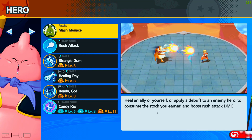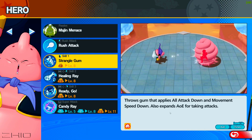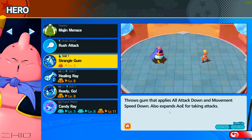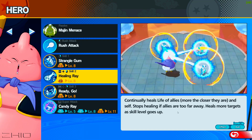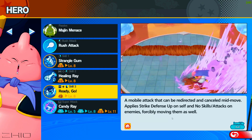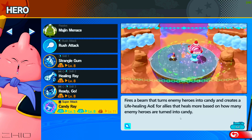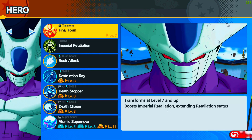Majin Buu — he can heal ally heroes. His energy blast combos make him a range attacker. Spangled Gum applies a debuff to enemies — you actually go that big. And we do have a healer: Healing Ring. Candy Ring is another ability — I didn't even see this, I'm shocked. Buu can also transform.